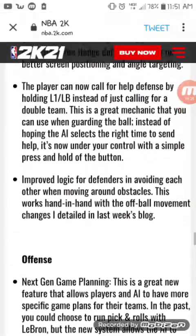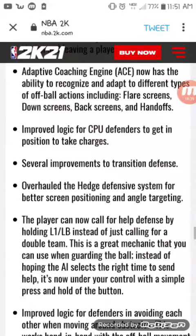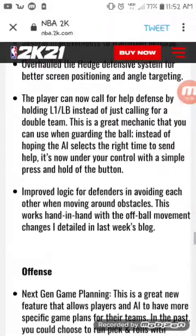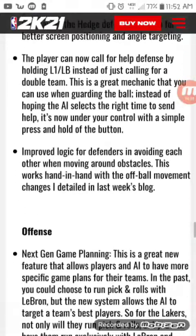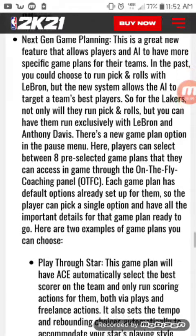Now you can call for help defense by holding a button. The computer is taking charges now - I'm gonna hate to see that in the park. Next gen game planning is a new feature that allows players and AI to have more specific gameplay setups for the team.